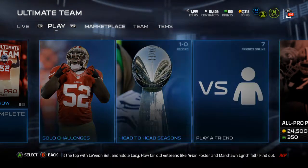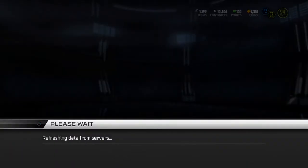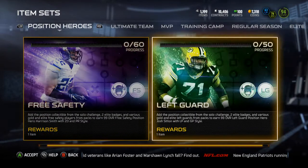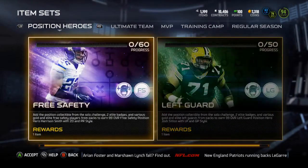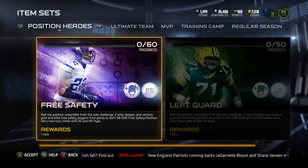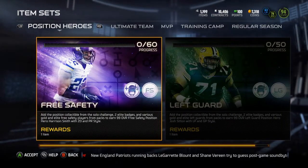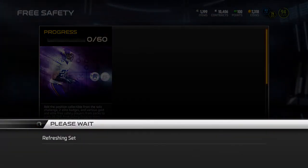What is up guys, it's Nick, and today I'm going to be going over the positional heroes collections. The two that were released yesterday were the free safety and the left guard. If you didn't check out my prediction video, go back and check it out — I go over who I think could possibly be the remaining collections. Starting out with the free safety, which has 60 cards in it.